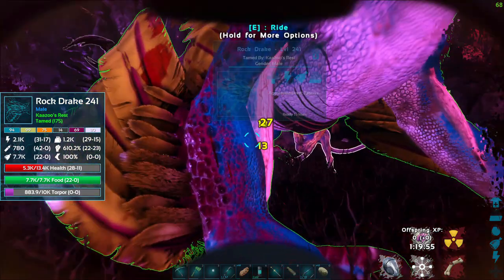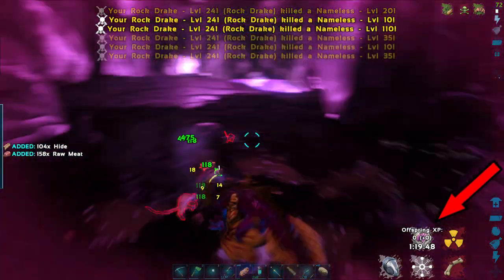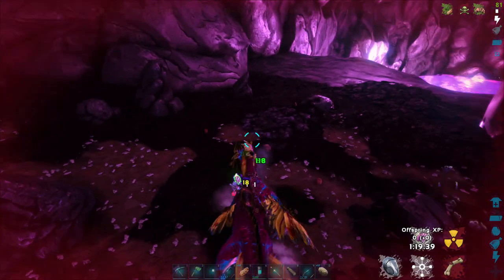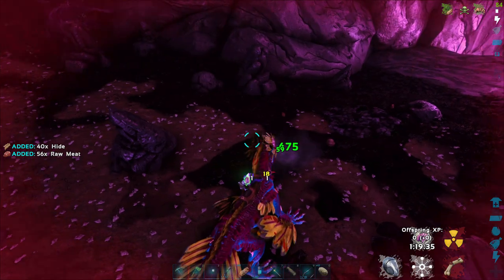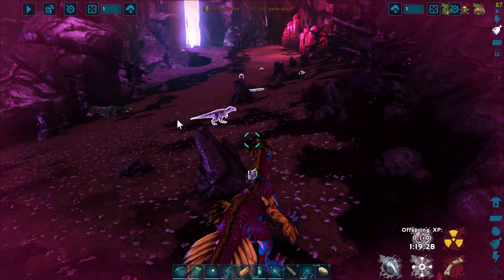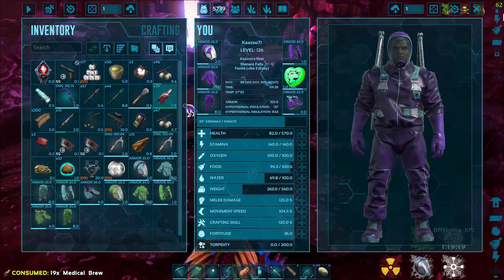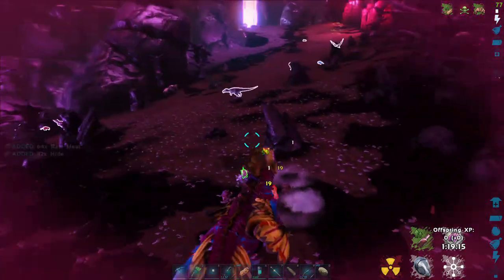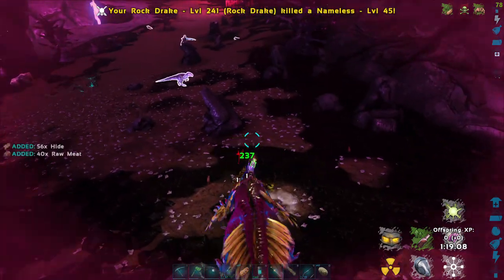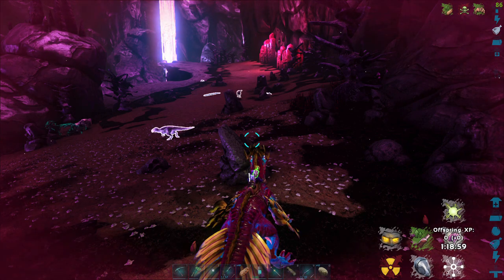I'm going to get back on my Rock Drake and kill these Nameless. There goes the Reaper Queen on the ground. I clap my hands — I clapped twice so I turned the light on and then back off. But you can see right here where the arrow is: I am now impregnated and I have a certain amount of time before the baby comes out. The xenomorph will pop out of your belly — you will show pregnancy. I recommend you take medical brews down here so you can guzzle them. Turn your light pet back on, by the way.